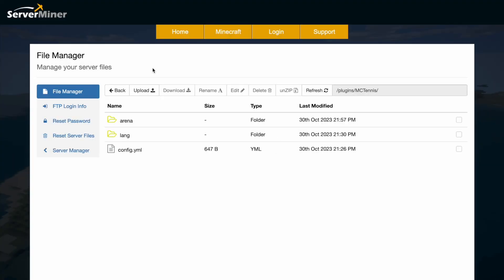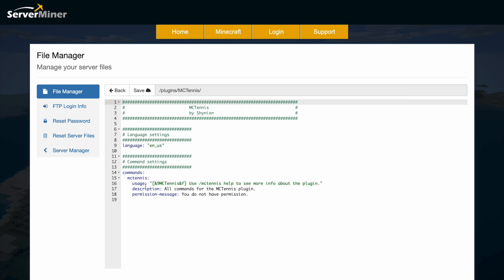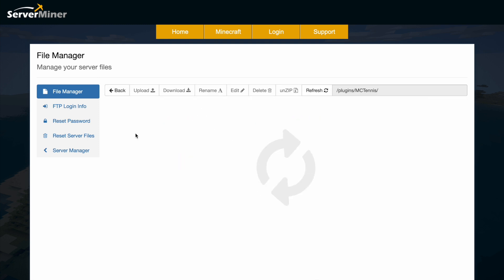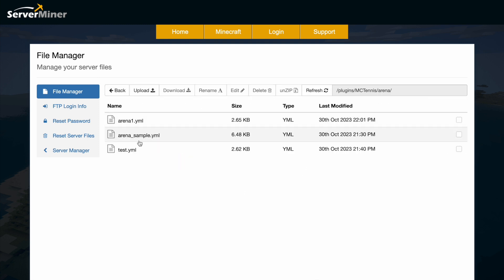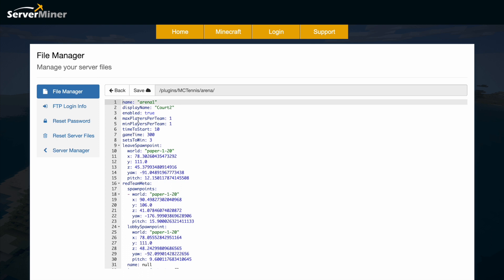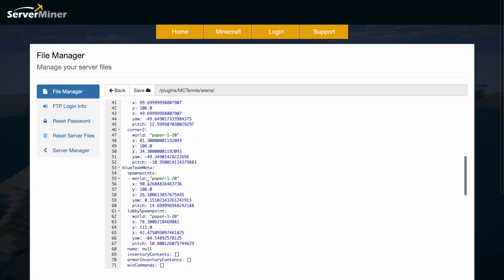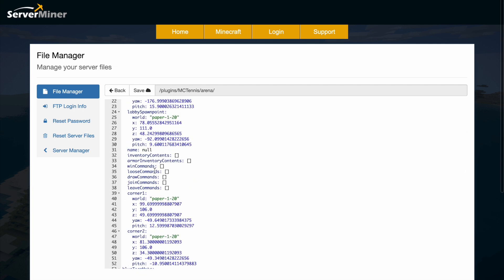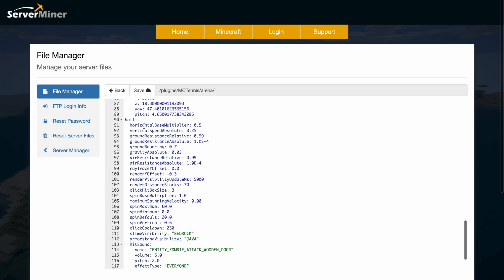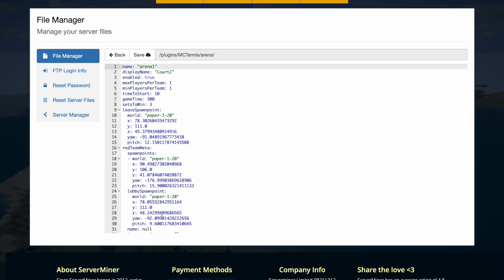Here we are on the SM control panel and there are a couple of folders and one config file. You can set the language and it shows usage commands when you don't have permission. In the arena folder it shows all of the arenas created plus a sample one. Going into Arena 1, you can see the name, display name, enabled status, max and min players per team, time to start, all the points we set, commands for player rewards on win, and ball settings like velocity and spin — each court can be different — plus sound effects.